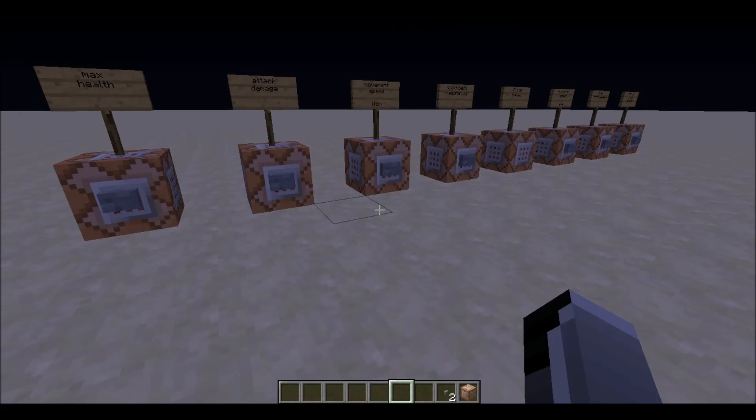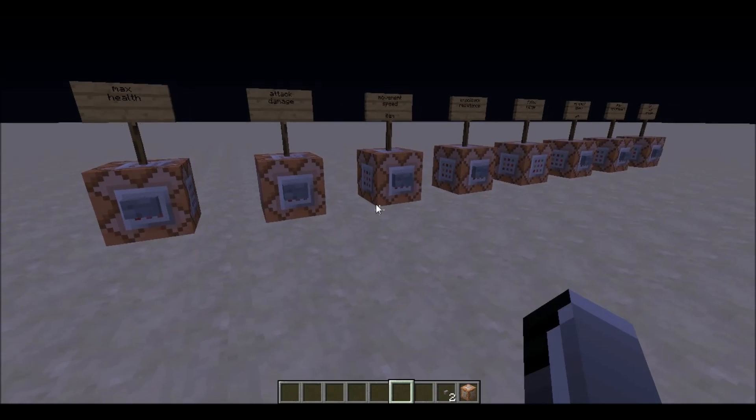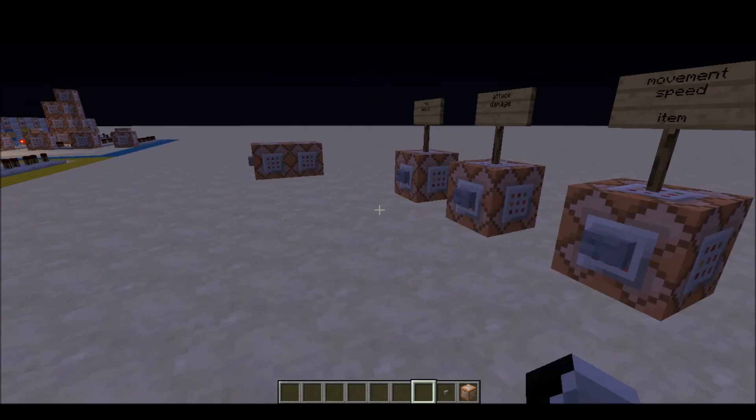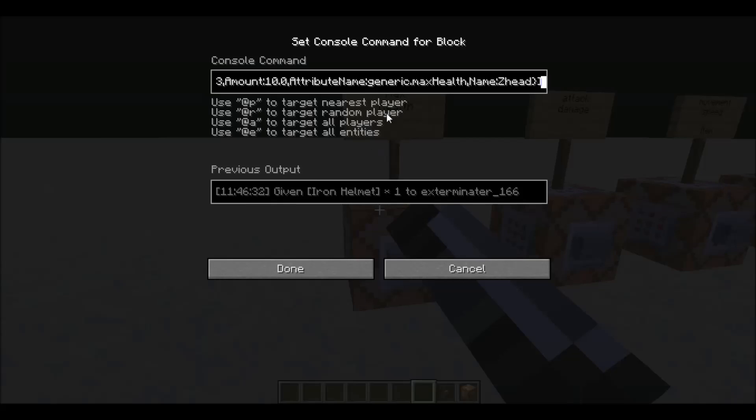These commands can get pretty hard, so you might just want to copy them and replace the attributes or change some things. It's going to give me an iron helmet with an attribute modifier operation — I don't even know exactly what most of this stuff does, but you just copy this and the important stuff is the amount.